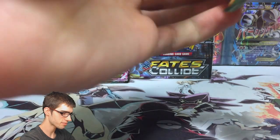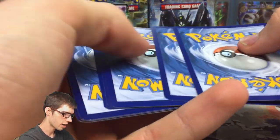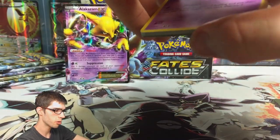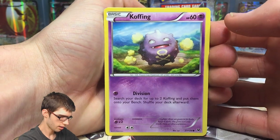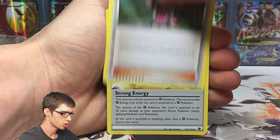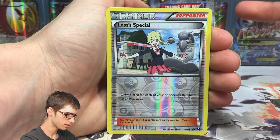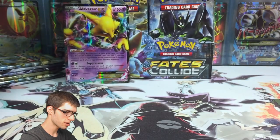Pack number three — we got a Diglett, a Riolu, Carbink, a Shauna, Strong Energy, Cinccino, Lassus Special Reverse, and a regular rare Carbink. Nothing special in pack number three.